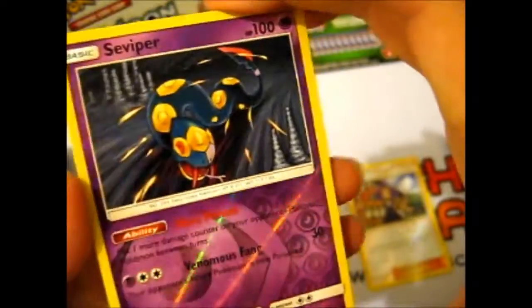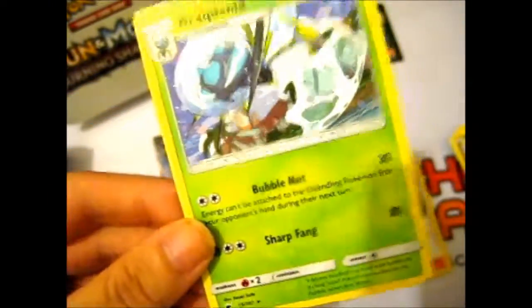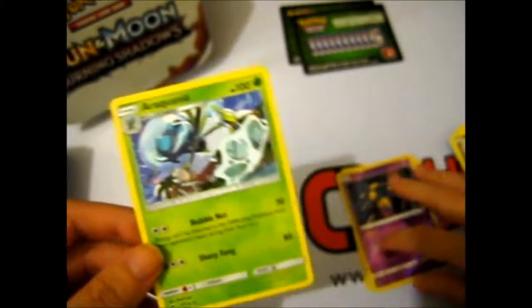We have a Seviper for the reverse. And our rare is an Araquanid. I hate spiders — it just looks creepy. Normal spiders are creepy enough, I don't need a new one.